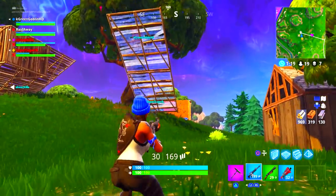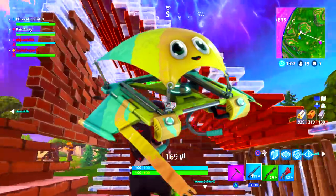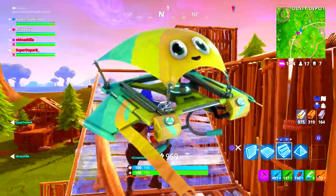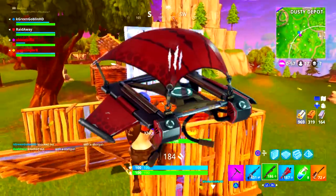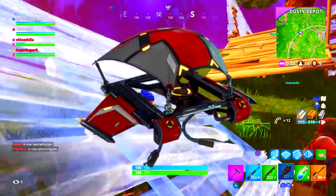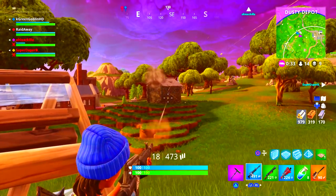Moving along we have the Planetary Probe epic glider, going along with the whole space theme of season three — that's a pretty nice glider. Then we have another glider called Googly, which is a rare glider that has some googly eyes; it's green, yellow, orange and definitely pretty fresh. We also have the Fossil Flyer, which goes with the Tricera Ops skin — it's a red glider with claw marks on it, very dinosaur-esque and clean. Then we have the Mainframe, an uncommon glider going with the Cypher skin. The Planetary Probe probably looks the best out of all of them.